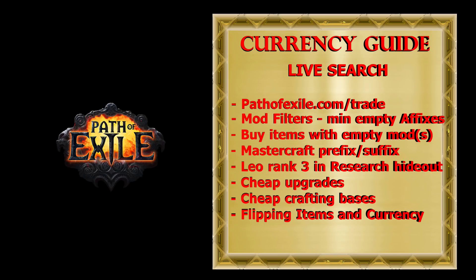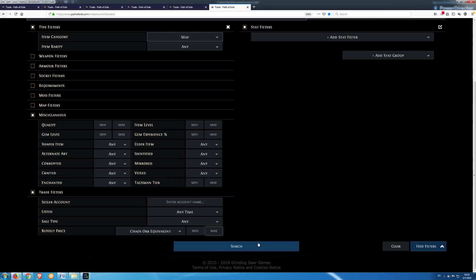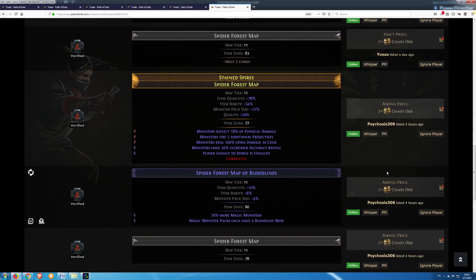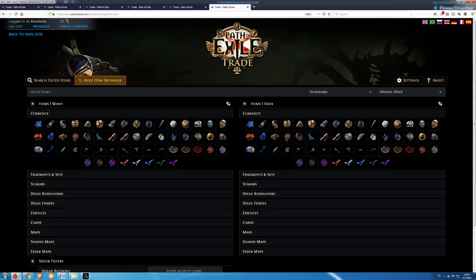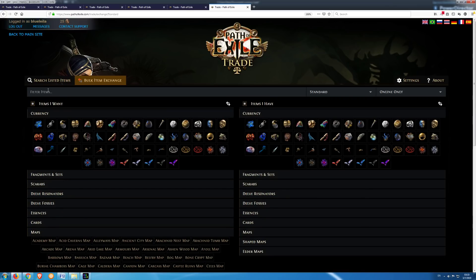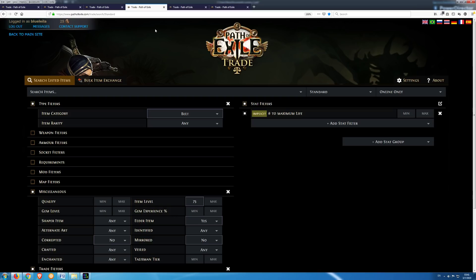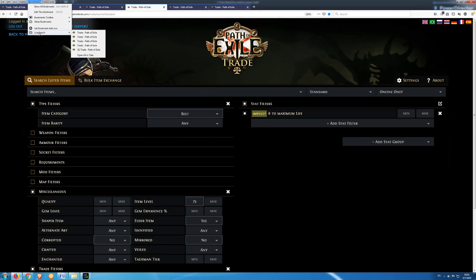I also use live search when I need to buy maps, as it can save some time. Sometimes you need to send a message to 10 or more people before finding someone willing to sell — the reason many players hate buying maps. In most cases you can save time by buying maps in bulk or by using a live search. I usually have up to 10 browser tabs open with live searches. To have them ready for your next gaming session, right-click one of the browser tabs, press 'select all tabs', then right-click again and select 'bookmark tabs', choose the name of the folder and where to save it. Next time, click on bookmarks, find that folder and choose 'open all in tabs'.